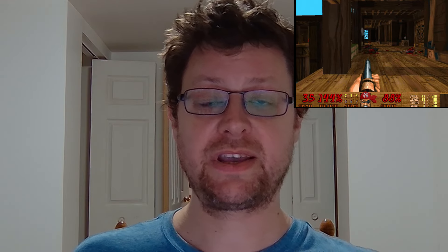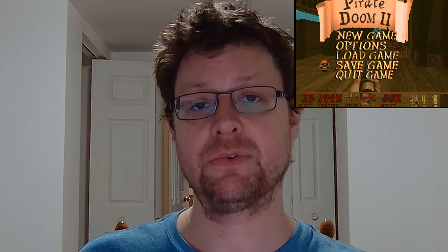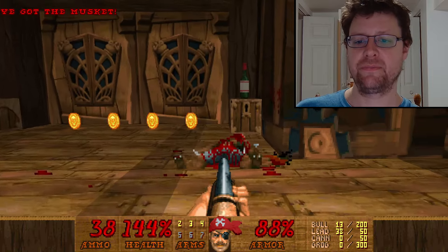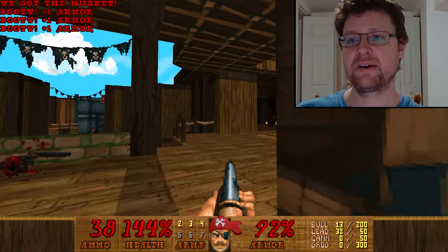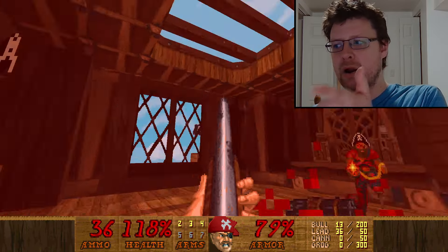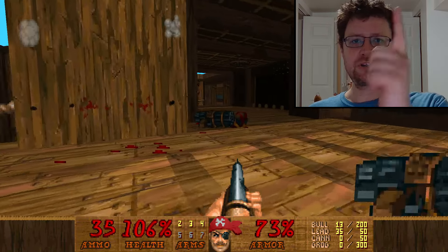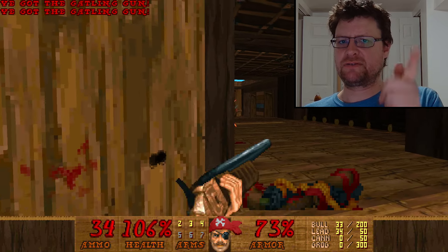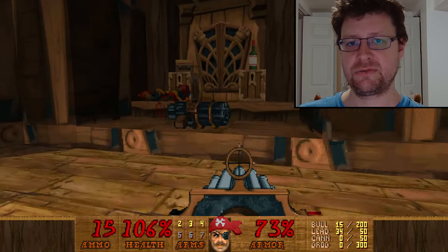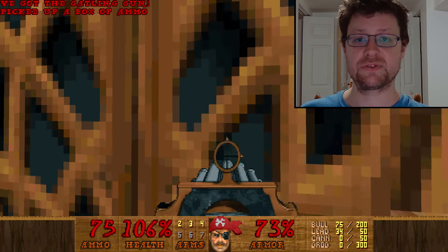There's all new weapons in this game too. They're very similar weapons - mostly just a reskin, but I think some of them are a little tweaked. Like the handgun, the pistol - you have this sort of flintlock pistol, the old pirate gun. But it shoots a lot faster. I was actually using it a lot in the game just because I found it useful, whereas in Doom I would never use the pistol.